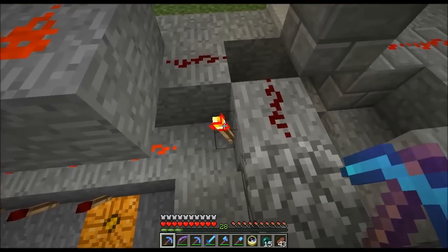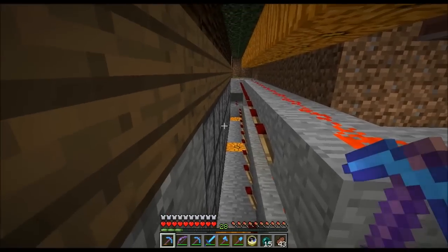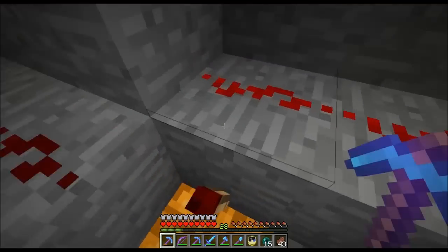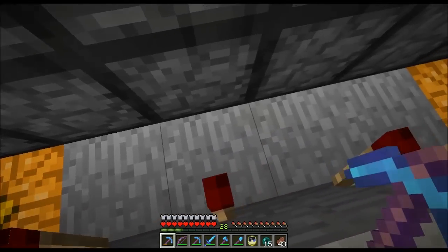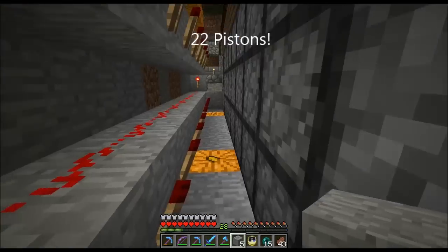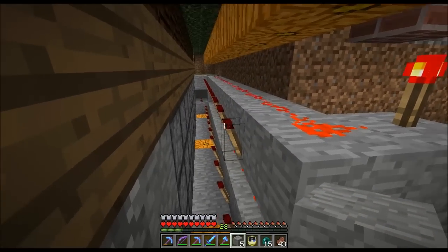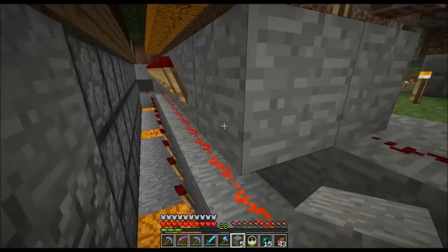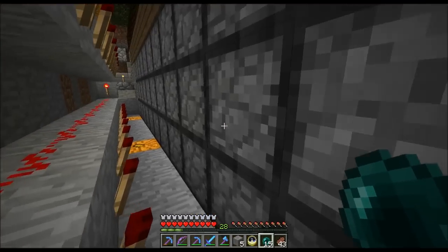I wanted all the pistons to fire at the same time, so I tried to keep as little delay as possible. I did need to invert the signal though, so I had to use at least one redstone torch. There's one torch for each row of 16. The signal comes up here, turns off this torch, which turns off this line of redstone, which turns on these torches, which fires this row of pistons - and also the row of pistons right below it. So it fires 16 pistons, and then the same for the top: signal turns off the torch, turns off that line of redstone, turns on those torches, which extends all of them.